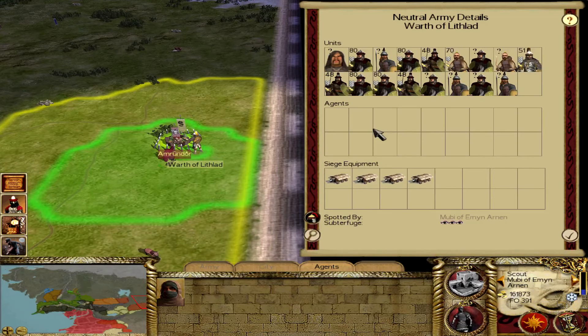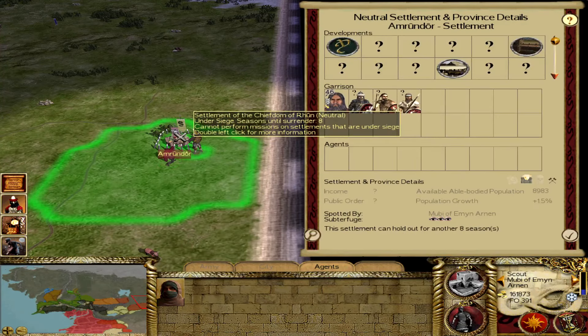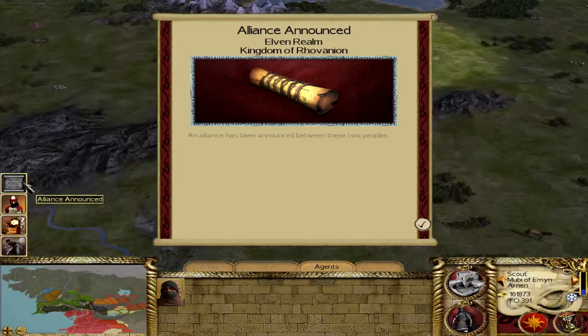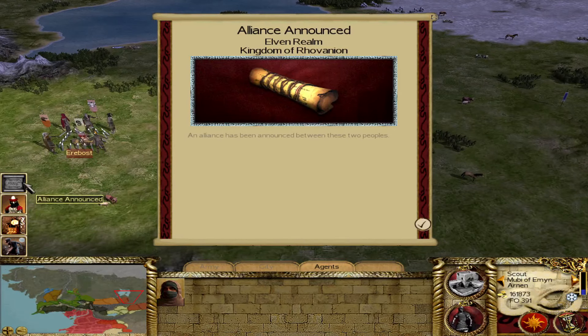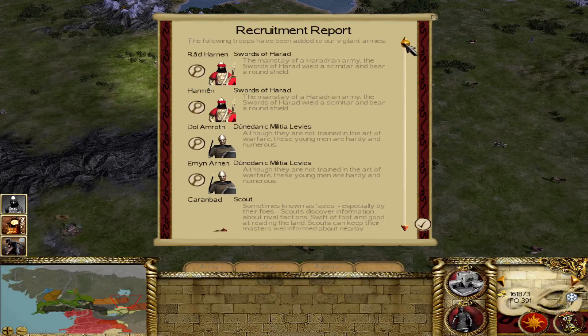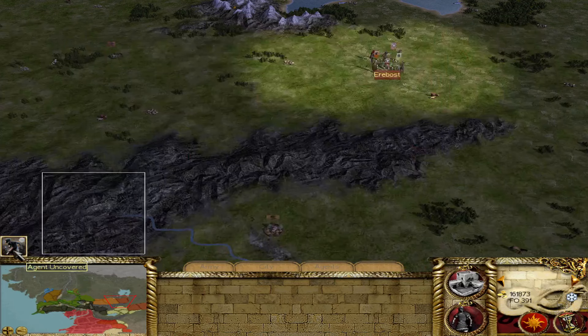The thing about this faction is they tend to be a little weak on the auto-resolve because they favor archers. But this army looks like it's going to do fairly well — it's mostly a tier two army. This is a higher tier unit, I think tier three — this is good. They've got a family member leading it with Dragon Guard. I'm thinking they might take Amrondor. Eight turns left. This is their ruler though, so I'll keep the spy here just to see how that war unfolds. We've also got Khand and Ravanian besieging Erebost — that's going to be an interesting political situation in the east in a couple of decades.